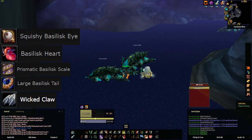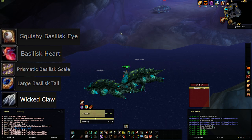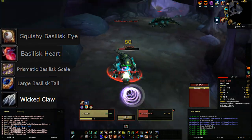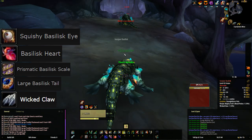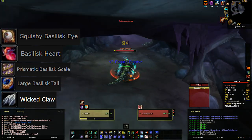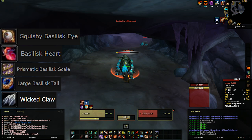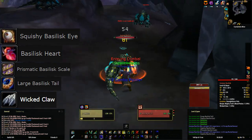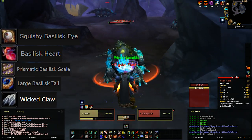The primary drops you're gonna be looking for from these mobs are the Squishy Basilisk Eye, the Basilisk Heart, the Prismatic Basilisk Scale, and the Large Basilisk Tail. These are all greys that you just want them for their vendor value. They're also gonna be dropping Wicked Claws, which can be very valuable at the start of servers because everyone's gonna be wanting to craft their Lionheart Helmets and these are part of it.